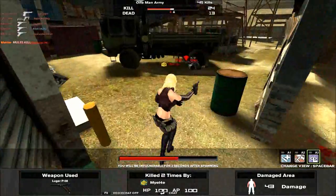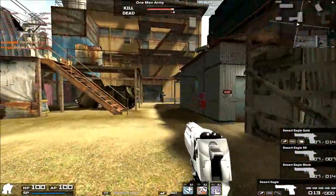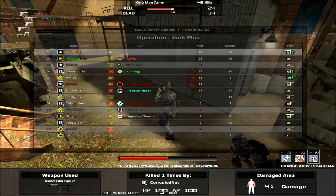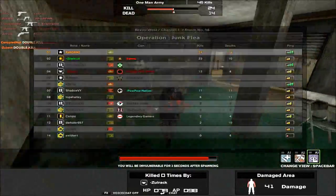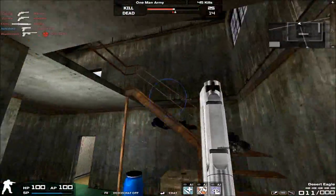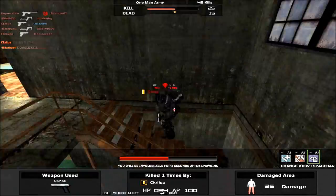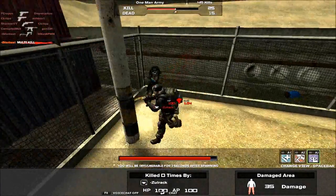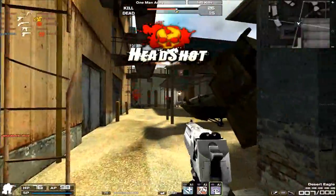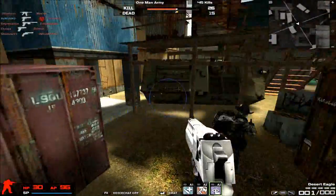The damage drop-off on the Desert Eagle is very good. Even at long range — long range for pistols — it still deals a consistent two-shot kill. You'd have to be talking about extremely long range, like assault rifle range, for it to drop down to a three-shot kill. So for all practical pistol ranges, the Desert Eagle deals a clean two-shot kill.